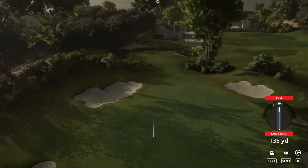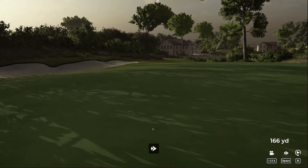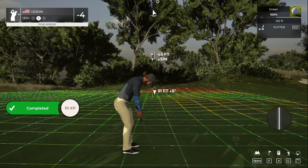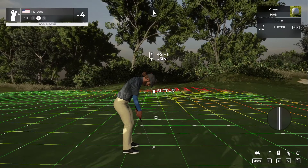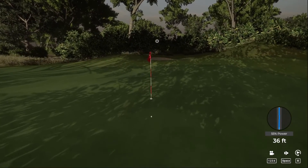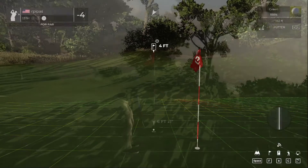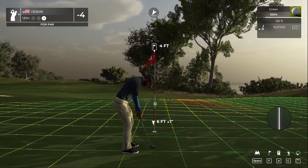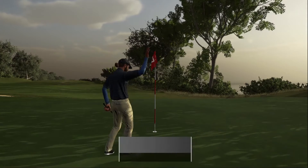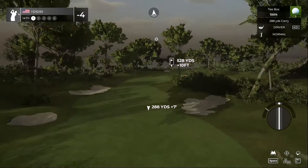Come on, get right — distance control was good there, just pushed it out to the left. This putt is very long — just do what you can and see if we can get it close. Fine putt from there, bit long on that one. Four feet to the cup. Nice little stroke, in there for par. Sticking right there at four under after that one.